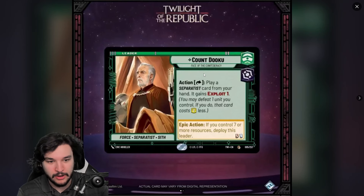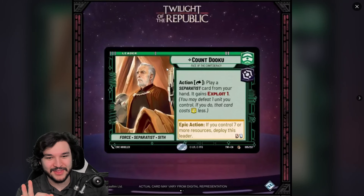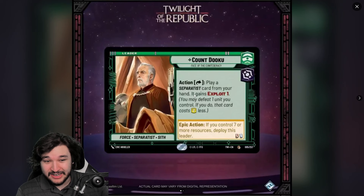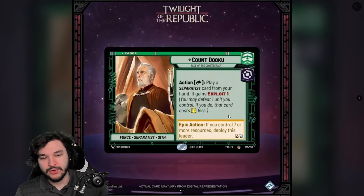This to me looks like the strongest — or at least the most potential — out of the leaders we've seen so far, between Obi-Wan, Padmé, Ahsoka. Grievous is up there for me as well. 'Command Villainy, Face the Confederacy' is the subtitle. The action reads: exhaust this leader, play a separatist card from your hand — it gains Exploit 1.